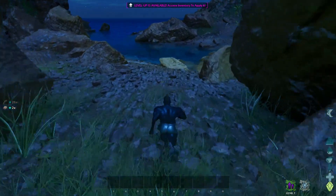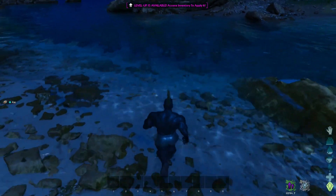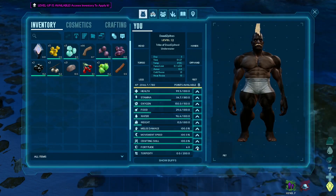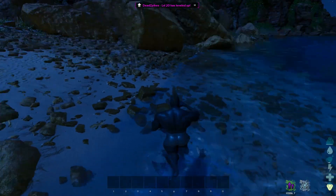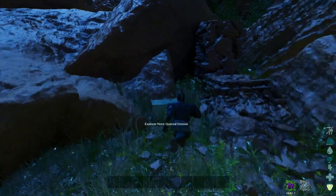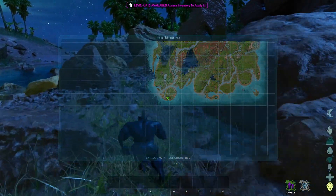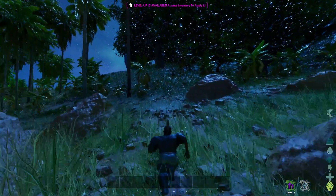Come down here and you can grab some water — this is where I refill. Do some level-ups while waiting for stamina; I like to get some fortitude up to 20 and a little bit of health. Make sure you're good on water, and then over here — the coords are 93.6 and 18.8 — grab that note, then go behind this rock and up this hill.